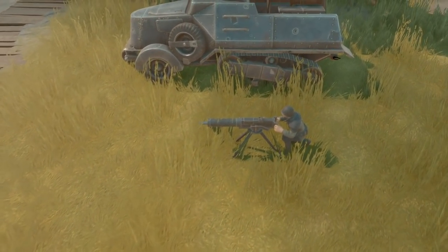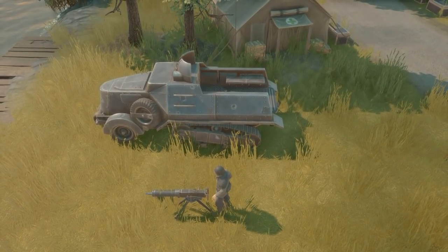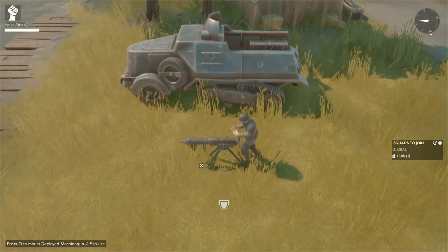Another change is that pressing E on a tripod will no longer dismantle it. Instead, there's a dedicated action button within the tripod inventory menu. However, that's not the biggest change with tripods.